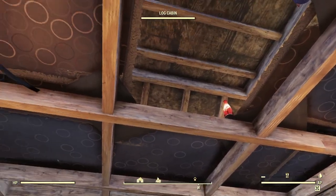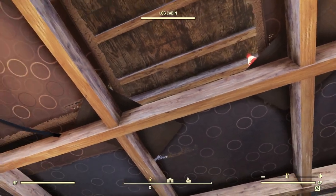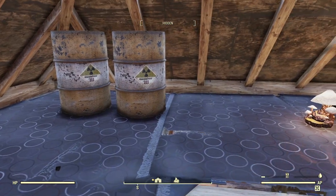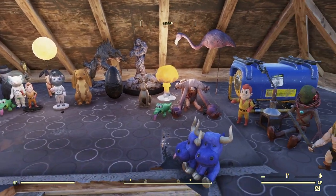At the same time, I kind of wanted to make a little bit of a fun spot for higher level people. With marsupial, you can jump up here — I've placed a bunch of rugs down to make an attic. I've got all kinds of craziness up here for them to find and get a little laugh at.